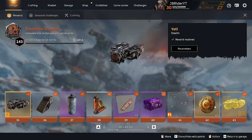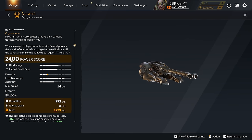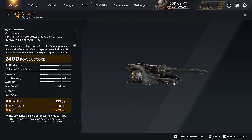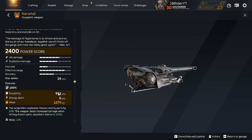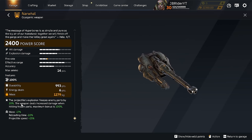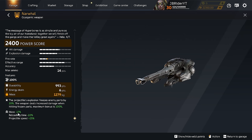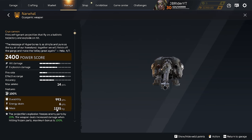After level 37 nothing special until level 44, which is the new weapon: the Narwhal cryogenic cannon. Power score is 2,400. Hit damage is high, explosion damage is high, fire rate is decent but actually pretty slow, effective range is good, ammo capacity is 14, and it has 100% penetration ability. Durability is 993, energy drain is 6, mass is 1,279 kilos. The perk says the projectile explosion increases enemy parts' damage taken by 20%, and the weapon deals increased damage when hitting frozen parts — maximum bonus is 100%. The battle pass version has less mass, faster reload, and faster projectile speed.